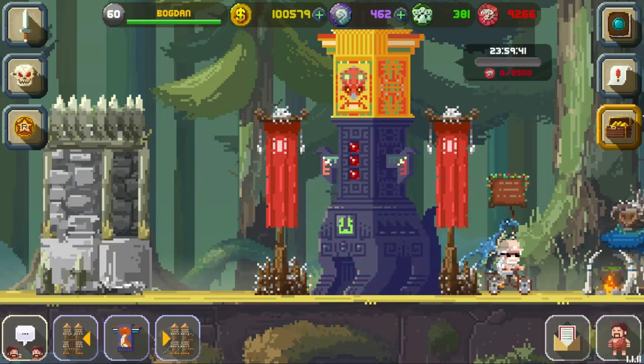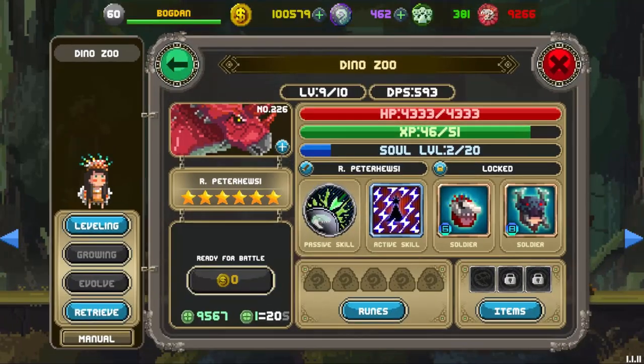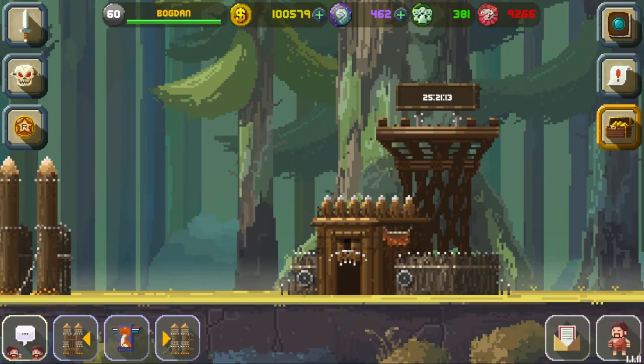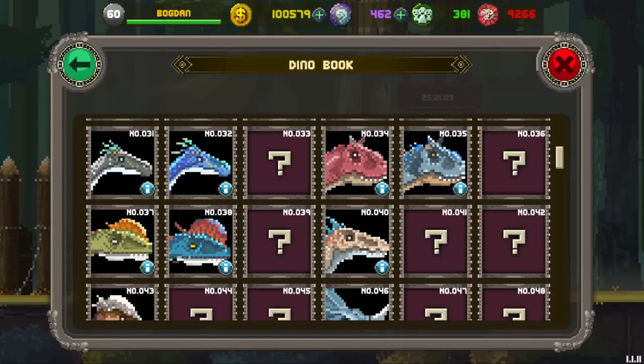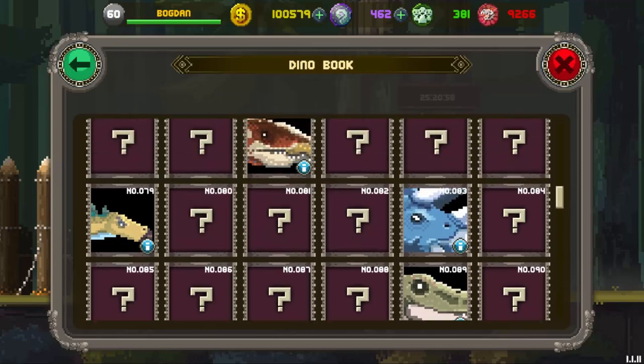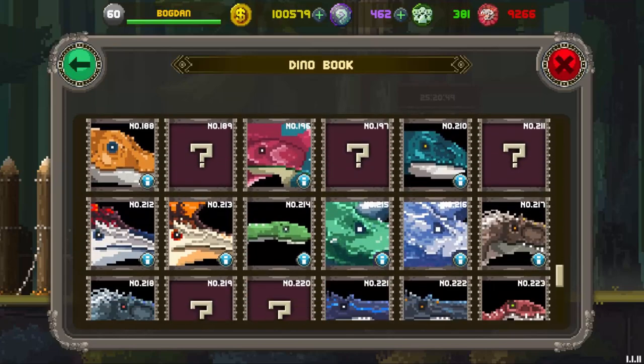That's it for this episode — we evolved this guy, some of you asked me to do it so I did it. Next episode, I think the tribal event is gonna start; we're gonna play some tribores with about 24-25 hours left. We're gonna do some raids and see what dinosaur we get in the tribore.